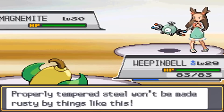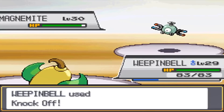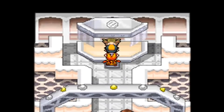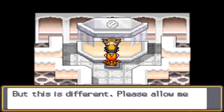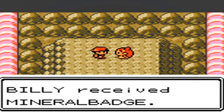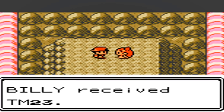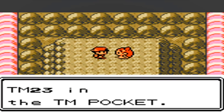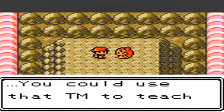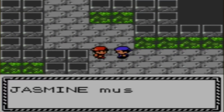According to a gentleman in the Olivine City Lighthouse, Jasmine used to train rock types before the steel type was discovered. The fact that the steel type is referred to as a discovery here is especially cool because it also implies that it was a recent discovery given how Jasmine's gym is still set up for rock types. That just adds a whole new layer of fascination to the Pokemon timeline where we have whole types being discovered as a canon part of the games, instead of them just magically being there whenever Game Freak decides to add a new one. It's also somewhat of an offhand detail, which can make it easy to miss or forget about.